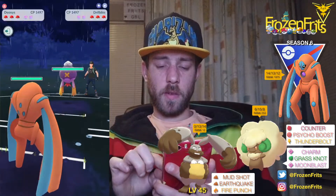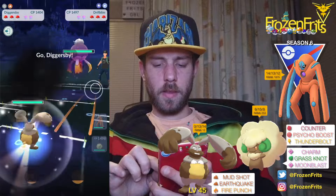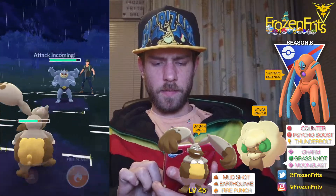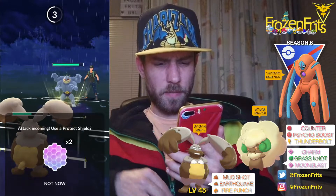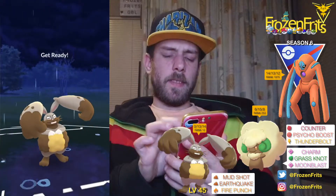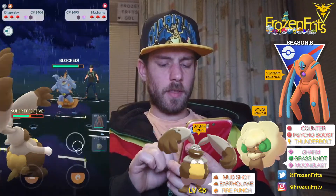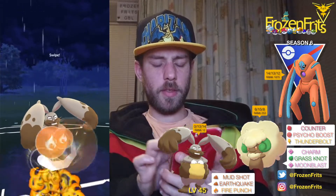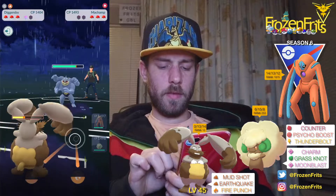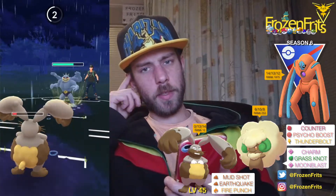We're gonna start off against a Drifblim so that's not so good. Yeah, I'm gonna switch into my Diggersby and he's switching into a Machamp so yeah — it's a Shadow one but I don't see the purple flames, what the hell. We're gonna take off a Fire Punch. Okay, he shields that so I'm gonna take off another Fire Punch and he shields that too. And I'm just gonna let this go.